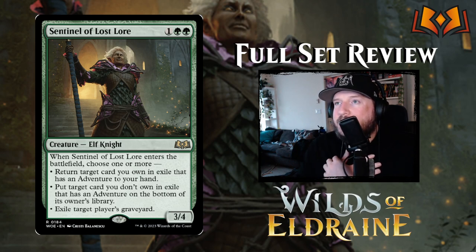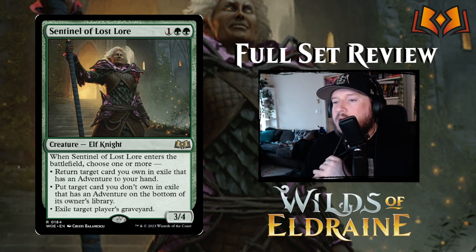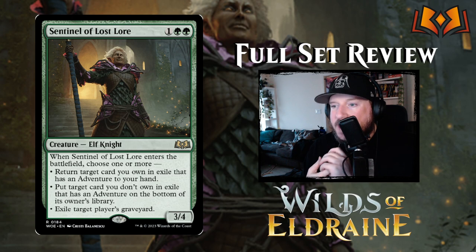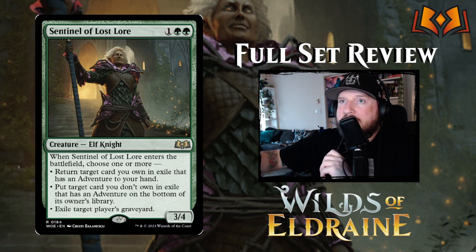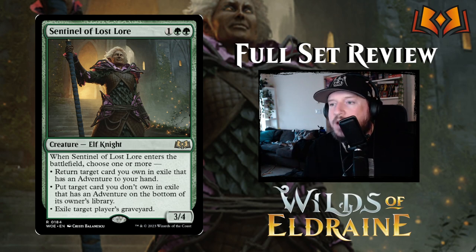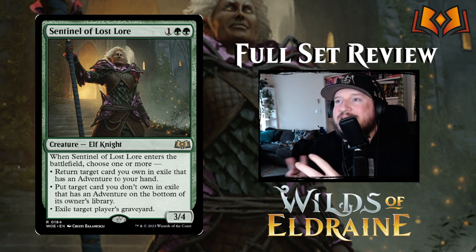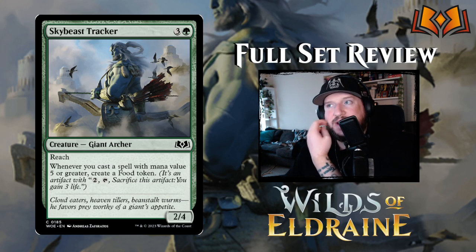My favorite green card: Sentinel of Lost Lore — one green green for a three-four Elf Knight. When it enters, choose one or more: option one, return target card you own in exile with an adventure to your hand; option two, put target card you don't own in exile with an adventure on the bottom of its owner's library; or option three, exile target player's graveyard. It has adventure recursion, adventure hate, and graveyard hate all in one. Fantastic card — I hope I get to use all three at once.